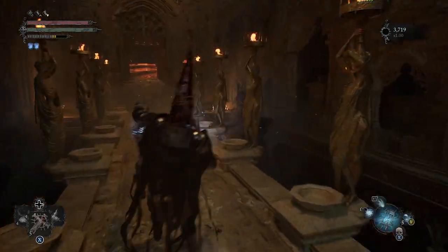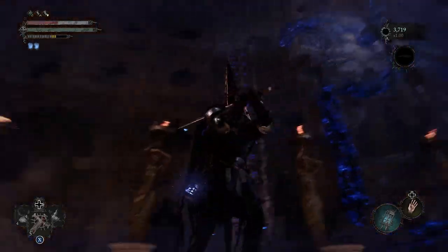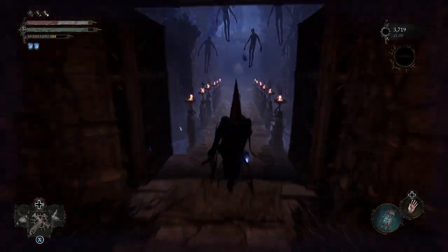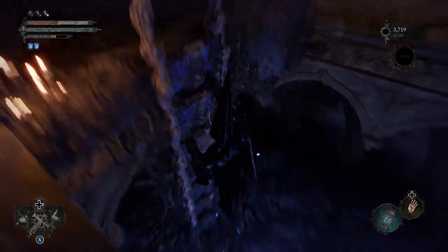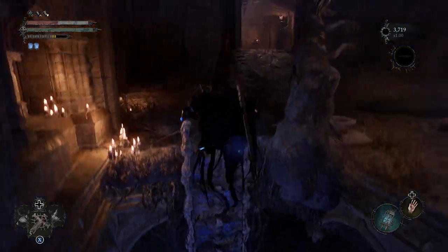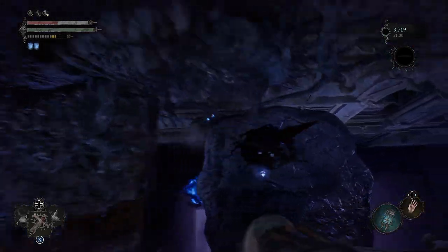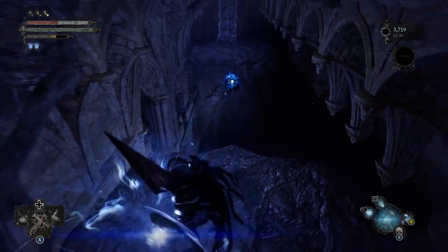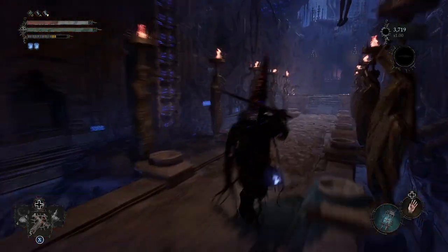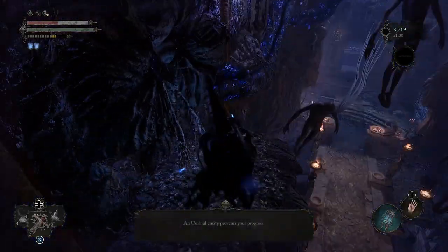Once we come into this room we're going to need to go into the umbral, as we're going to find ourselves in the midst of quite a few different secrets inside — about three that we'll be uncovering. From this point we need to go back up the ladder, go to the other end, pull over this little landing, then soul flay the target underneath there, cross back on this platform, go up the ladder, and still hit one more with the soul flay.